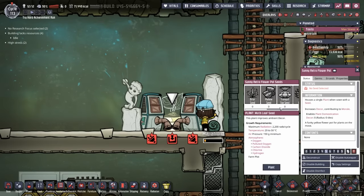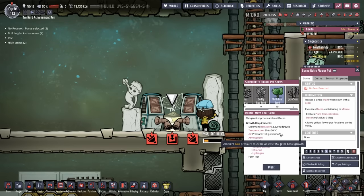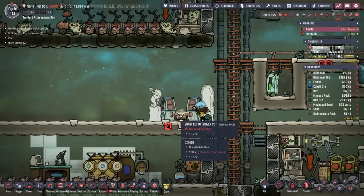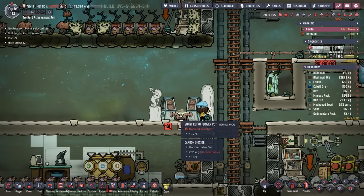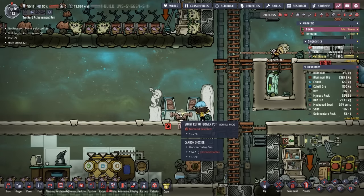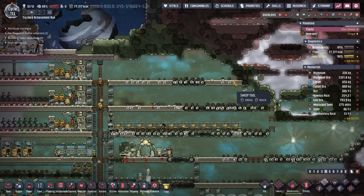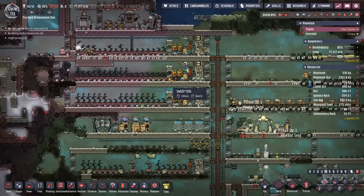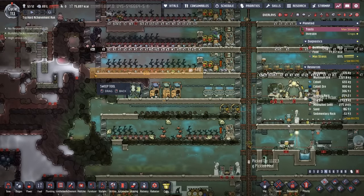We have the wonderful automatic dispenser set, but unfortunately we don't have any seeds we can plant. The minimum temperature for the mirthleaf seed is 20 to 50 degrees and right now it's about 15 degrees here. So we're just going to leave the sunny retro flower pot without a plant in it. And since we finally have that storage, we're going to do a lot of sweeping. We haven't done a sweep like this since the colony started, so it's high time we get rid of all that negative decor debris.